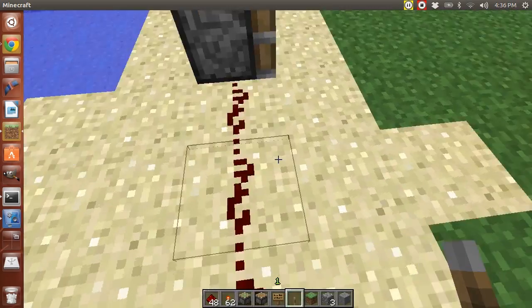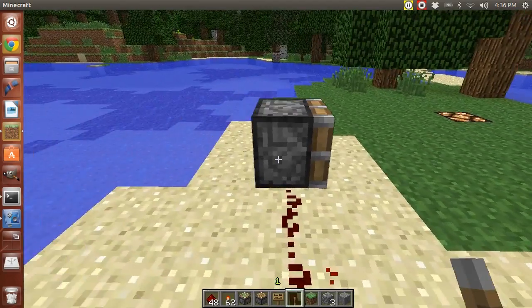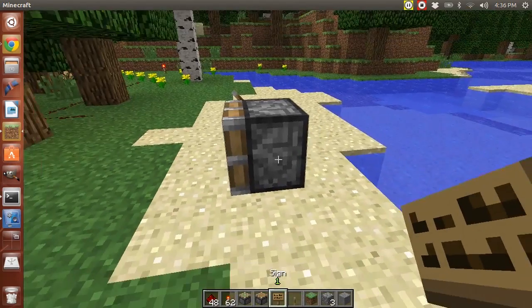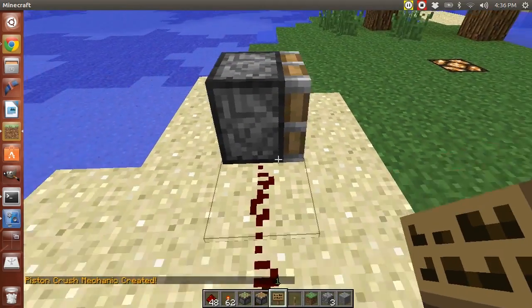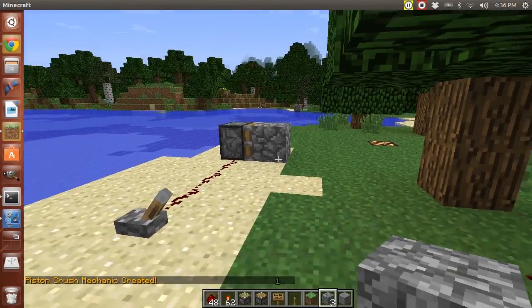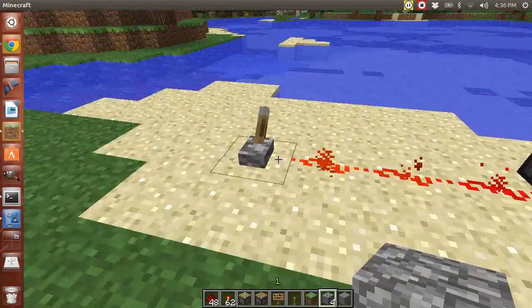The first piston I'm going to show you is the crush piston. You're going to need a piston with a redstone connection. Go to the piston and put a sign on it, and on the second line in brackets put 'crush', then hit done. The piston crush mechanic has been created, and what this will do is crush blocks and make them into a natural floating object that you can pick up.